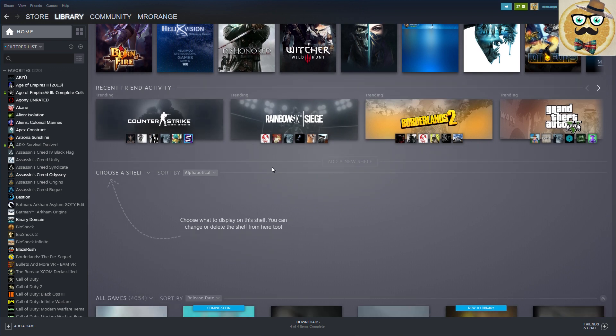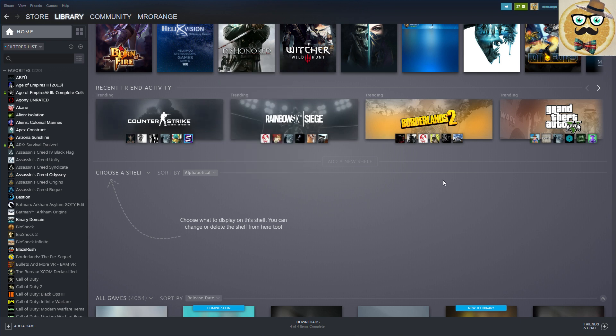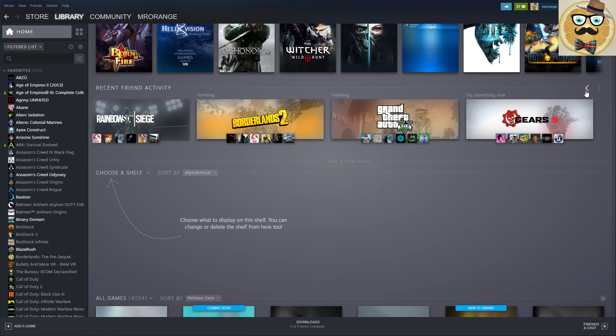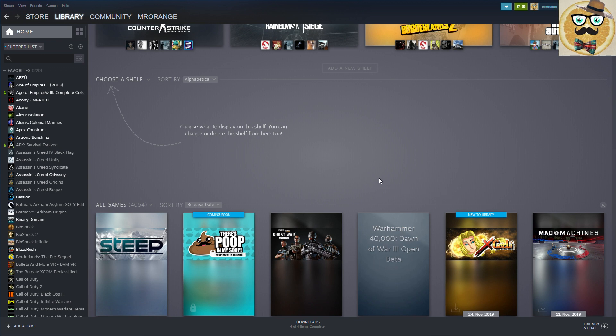Then we have Recent Friend Activity - which games are trending and what your friends are playing at the moment. For example, Counter-Strike Global Offensive, Rainbow Six, and Grand Theft Auto 5 are the popular trending games showing up here.